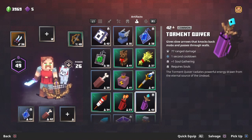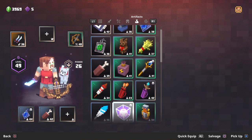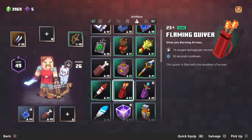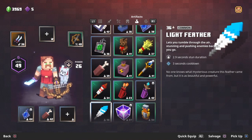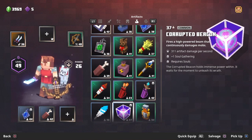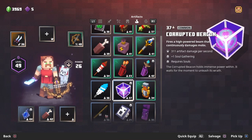I haven't really found a use or scenario for the torment quiver so I don't really enjoy it. Same with the light feather — I'm not sure what you're supposed to use it for besides another way to roll for three seconds, although it does stun enemies around you. I'm not a fan — I can just roll out of the way and pop my harvester.